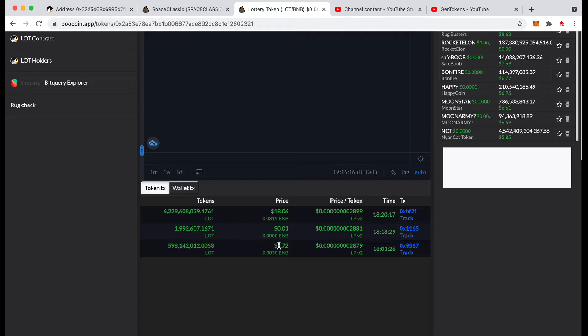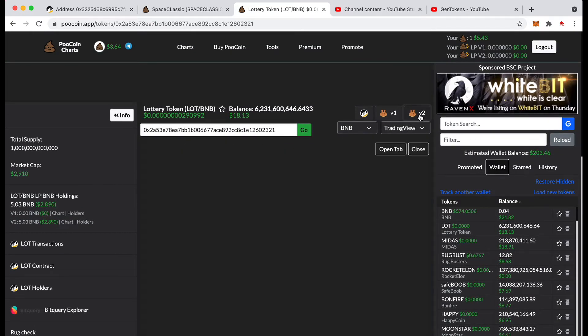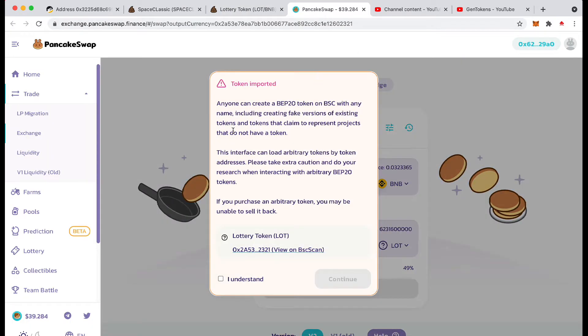I put in one cent here, and when I tried to get it out, I pressed the button to flip my BNB to this one cent and tried to get it out and it didn't flip. And I accidentally also put in more, which is insane. So those two are mine. I've got 18 odd dollars in here and I cannot get it out. So I'll just show you what happens. Let's put this in a new tab. So I scammed myself. I was so frustrated.